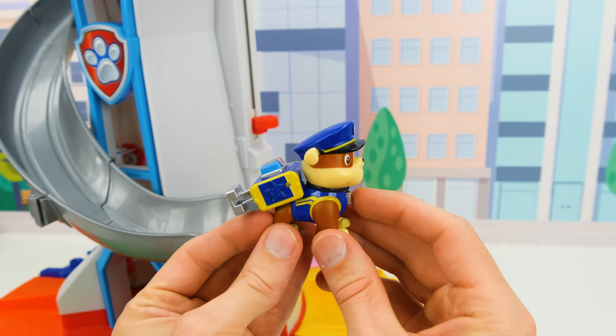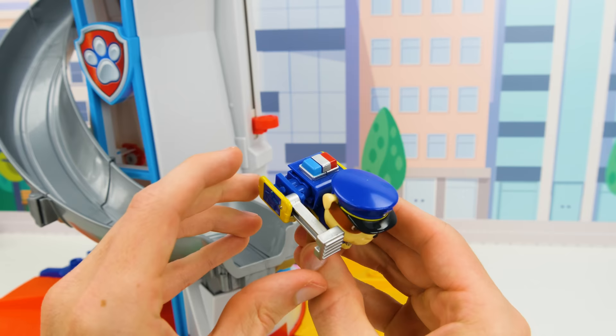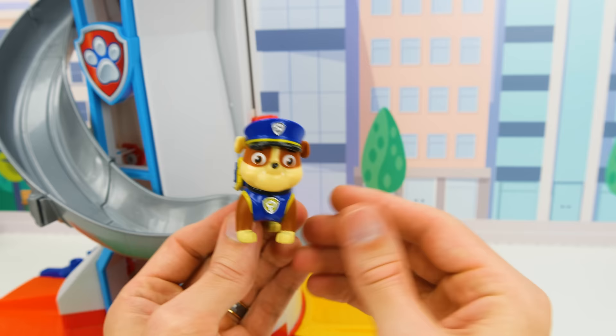Let's see what happens when we press his pup badge. Nice, he's got a hammer for knocking obstacles out of the way. And we can snap it back when we're not using it. Now let's check out his new vehicles.